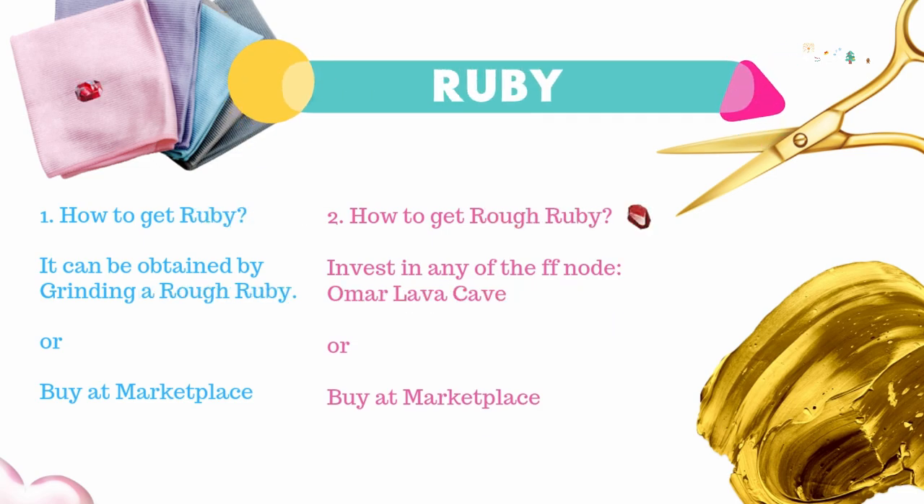Lastly, you need 7 Rubies. Simply process and grind Rath Ruby. Rath Ruby can be obtained by investing in the following nodes, or you can also buy it at the marketplace.